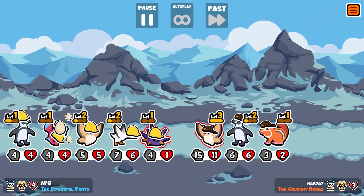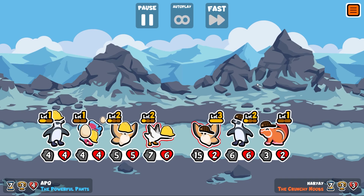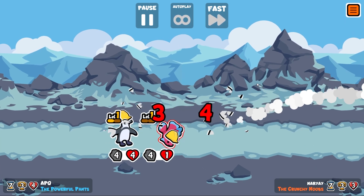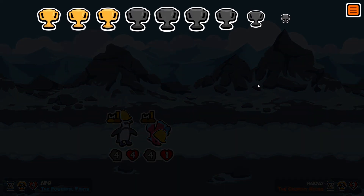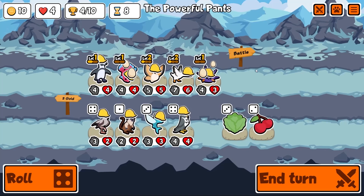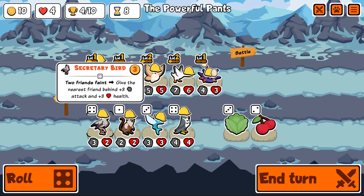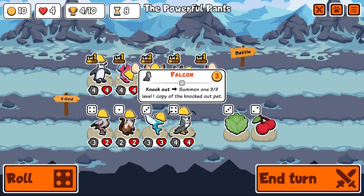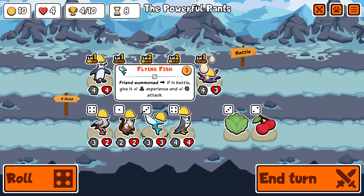There goes our little goose, but it worked out well in the end — four trophies! On the new unit: two friends faint, give the nearest friend behind plus three plus three. And friends summoned in battle give one experience and one attack.